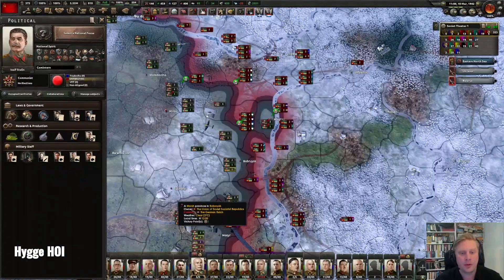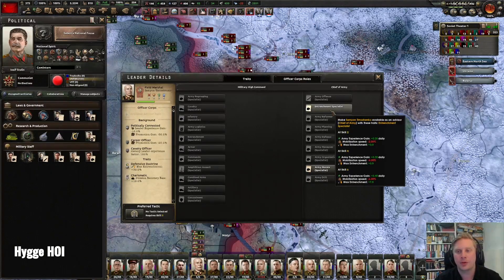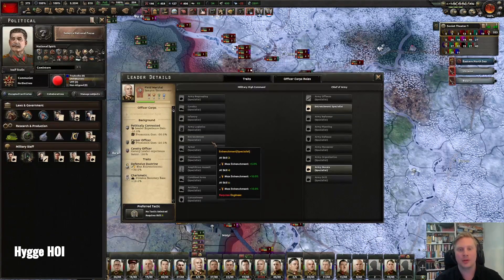Going back to advisors — a really good thing you can do is give your field marshals and generals extra abilities so they can be recruited as advisors. Even at just level three skill, you can place them as your chief of army or military high command. For defending with choke points, getting an entrenchment specialist for an extra 5% entrenchment is really effective. Combining that with an entrenchment specialist in military high command pushes it even further — these things work well together.